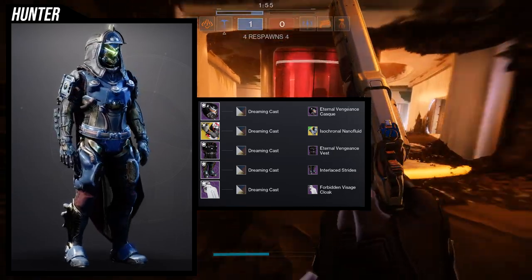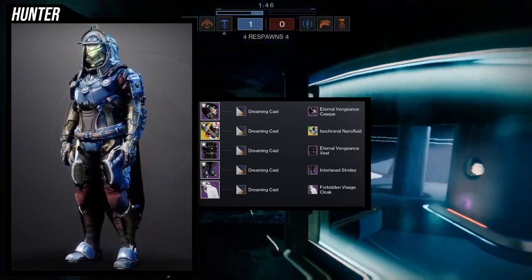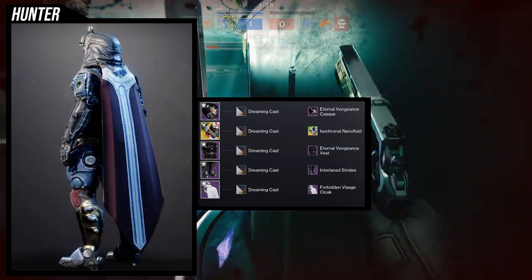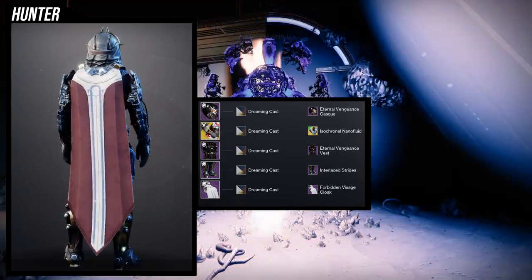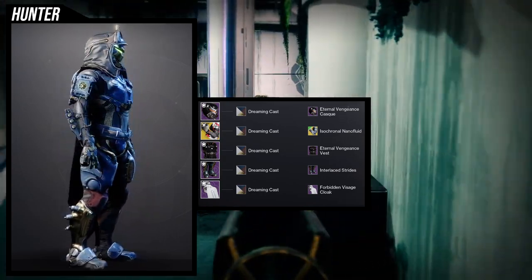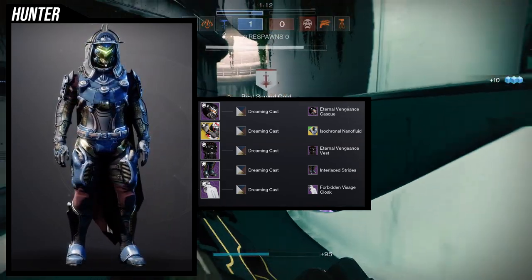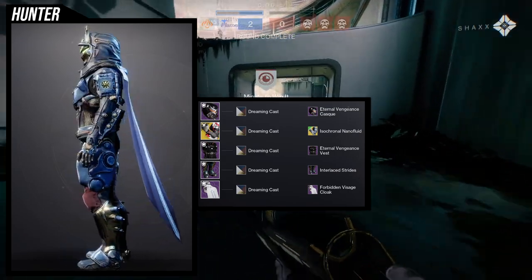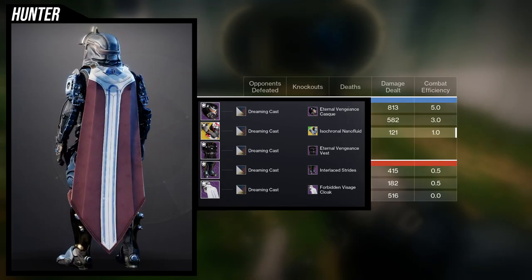For the example set I went with a really interesting look. You can see the arms have this lined surface texture that pairs really well with the Eternal Vengeance Vest on the ribs — those two look amazing together. The only unfortunate part is the arms look quite small compared to the chest piece, but I wanted to maintain that line texture across both pieces. The Eternal Vengeance Cask kind of happened by accident — I had the chest and arms done and it just looked amazing. For the boots, Interlace Strides, specifically for the extra gold.